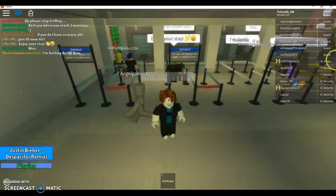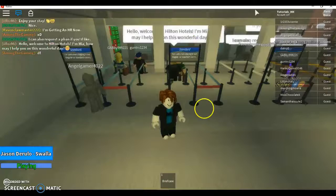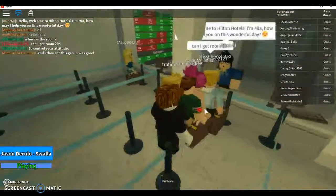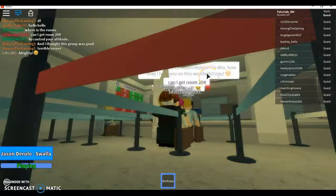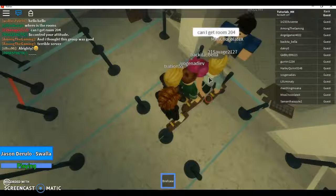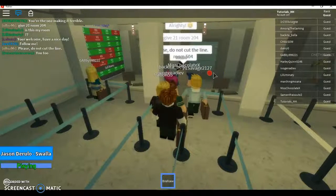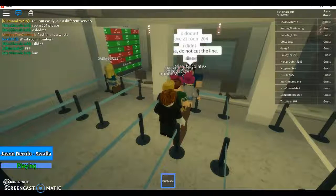We've got a Head of Security right there, and Dimmy who is a receptionist — we've got everything we need. We're going to go up to Mia here and wait in line with our briefcase. As you can see, they give a really nice introduction — very cheerful and happy. It's a really fun job. I'm hoping to get this account levelled up.